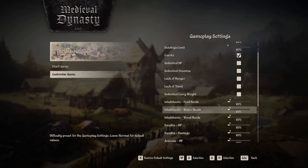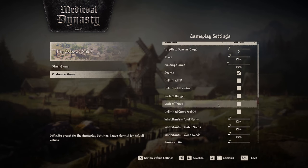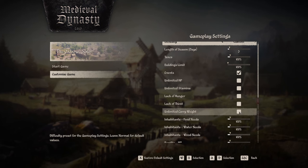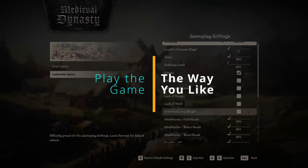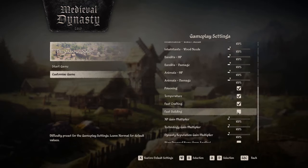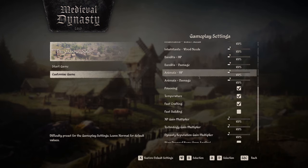If you wanted to, you could eliminate the need for the extra 30 kg weight limit and go with unlimited carry weight. I typically don't play with unlimited carry weight on, so I'm going to leave it turned off — but play your game the way it makes you happy. Fast building is another good one to have, but for this tutorial fast crafting is all we need. You can change all of these settings later, then click Start Game.